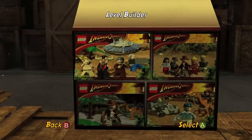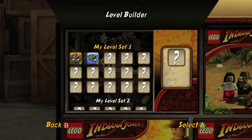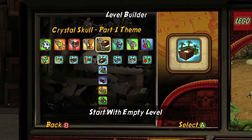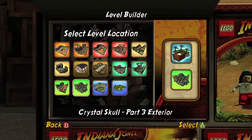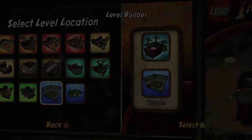The best way to do this is to go into Creator, go into Level Builder, and pick yourself an empty level and create. Then what you want to do is head over to a theme from a movie — I'm going to pick Crystal Skull and then pick the bonus interior.